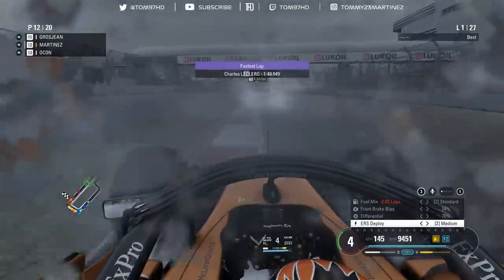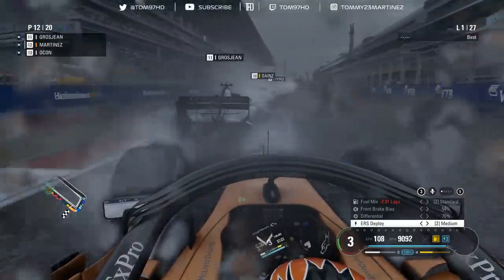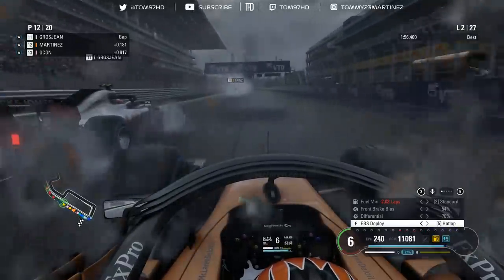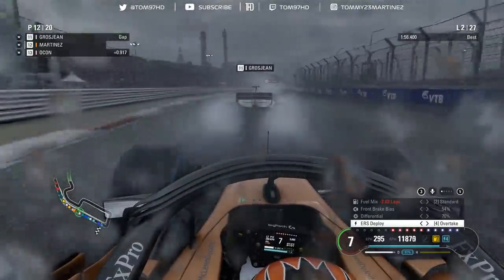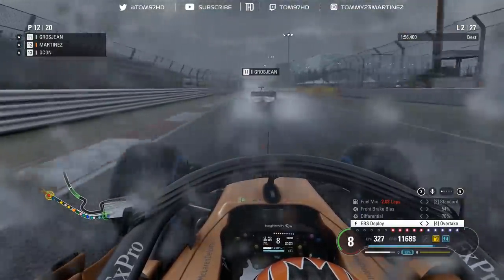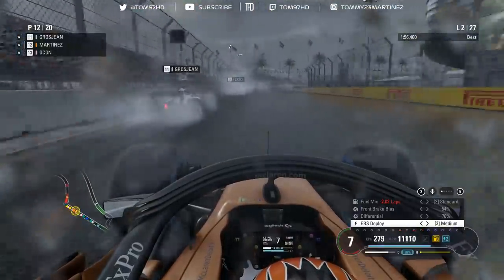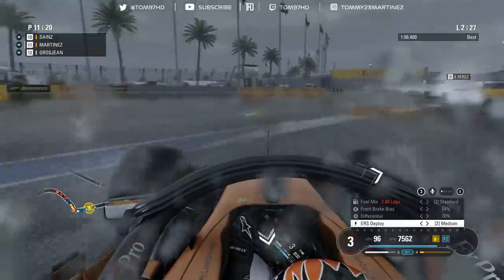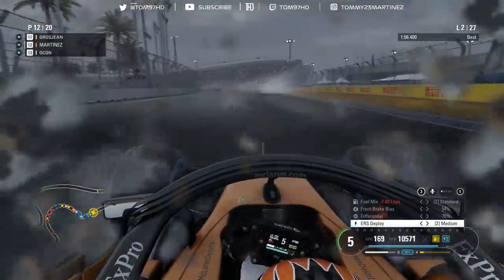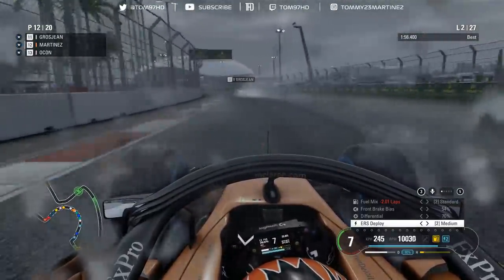Lap one draws to a close, Leclerc setting the pace up front as expected. We're going to get a run on Grosjean - we don't quite get the tow though, Grosjean gets the benefit from Sainz. Going back for a second attempt - can we get past the Haas towards turn one? Late on the brakes - I'm very hot and completely miss turn one, so I have to slow down and let Grosjean take that position back. Judged that one poorly.